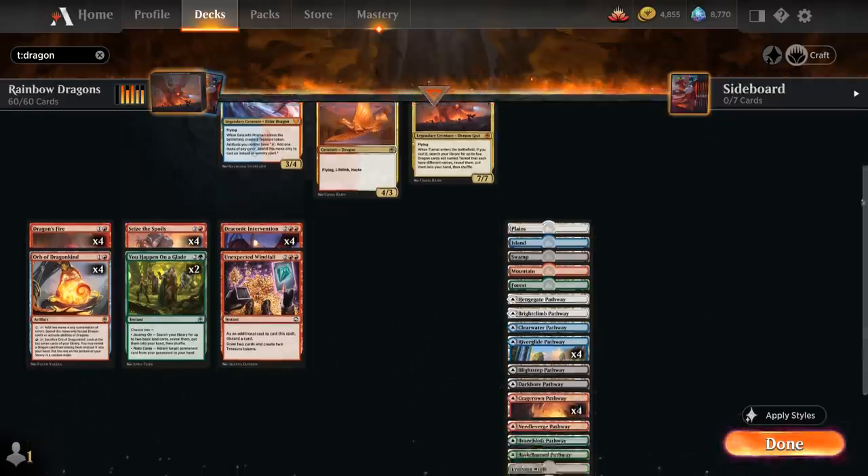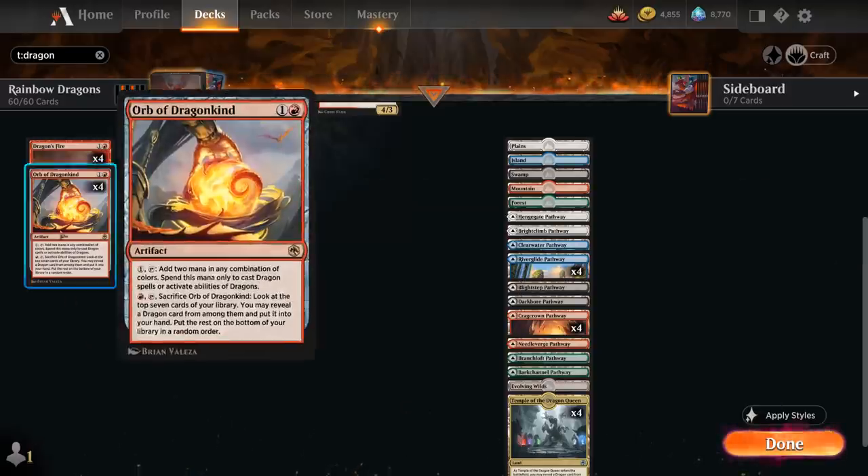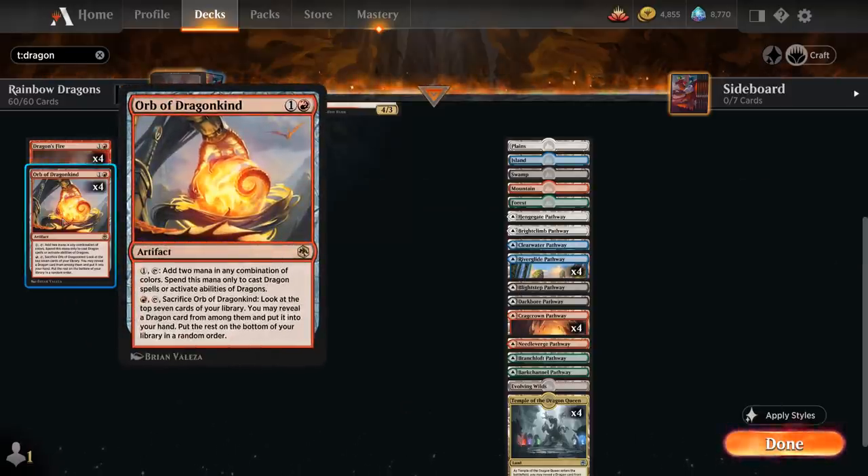Looking at our non-Dragon spells, at 2 mana we can play Orb of the Dragonkind as a way to ramp into our more expensive dragons. We can pay 1 mana, tap it, and add 2 mana in any combination of colors that we can only spend to cast dragon spells or activate abilities of dragons. For a red mana we can tap and sacrifice the Orb to look at the top 7 cards of our library, reveal a dragon card and put it into our hand — about a 90% hit rate if we decide to sacrifice it.